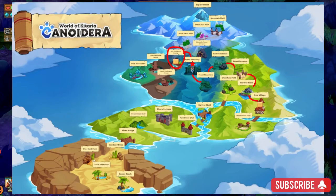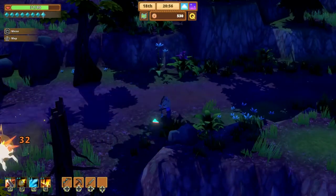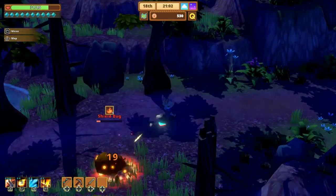use the teleporter located in Forest Sanctuary and then head out of the northwest pathway. If you haven't unlocked that teleporter, I'd recommend pausing on that map so you can follow the path shown from Pot Village.